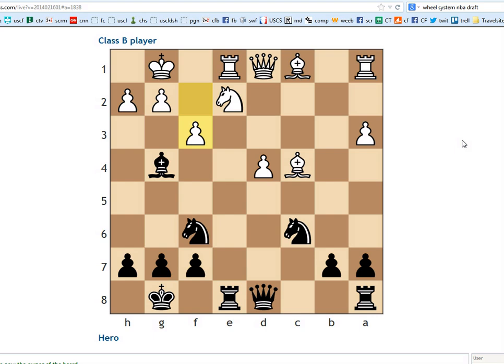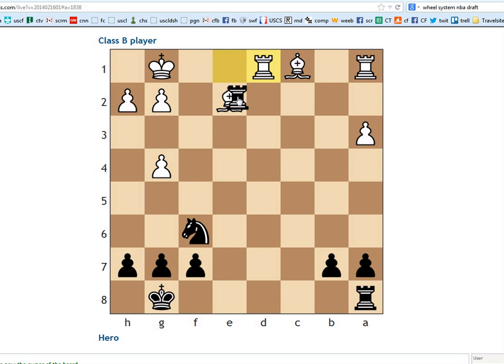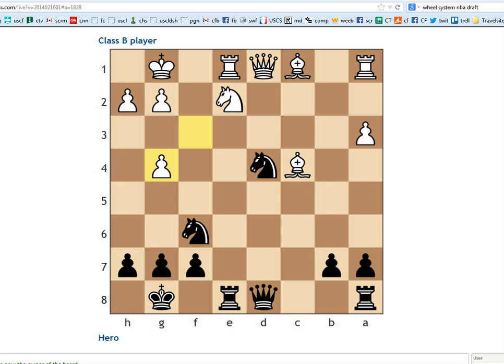You guys should pause the video and think about what you would do here. My brief glance at this game — I noticed that black played a very nice tactic. He found knight takes d4. The reason it's good is because if the knight takes, rook takes rook, followed by queen takes d4. And if pawn takes bishop, simply knight takes knight works — the rook can't take because he's busy defending the queen. And if the queen takes, it's queen takes d1, and black has won a pawn, has a rook on the seventh, and has good winning chances. So a very nice tactical shot. So far, black has been playing at a very high level — much higher than his rating would suggest.